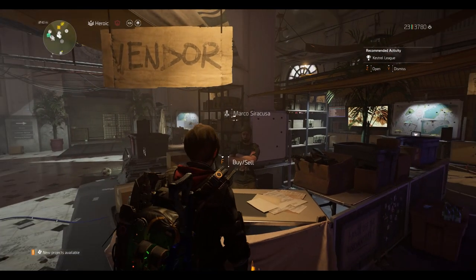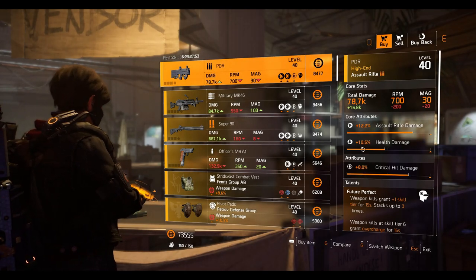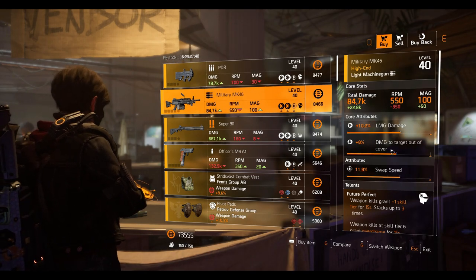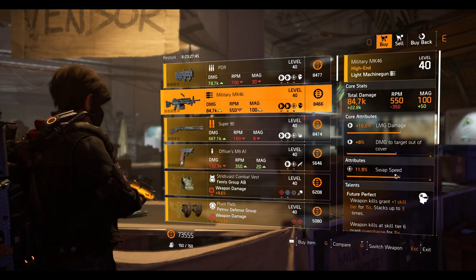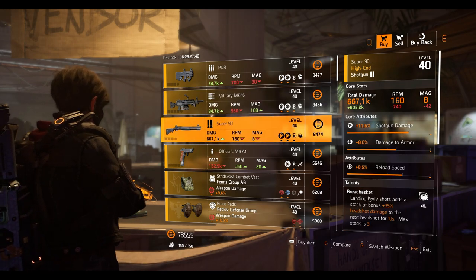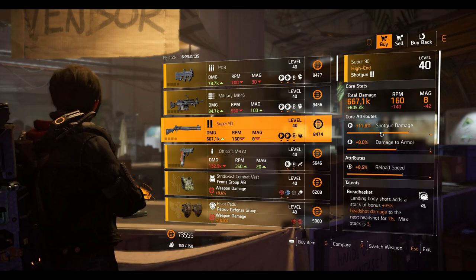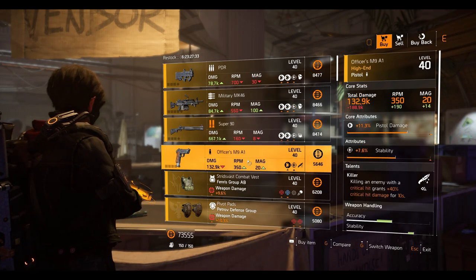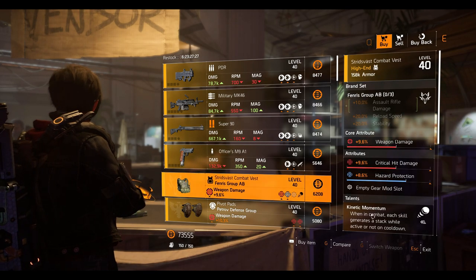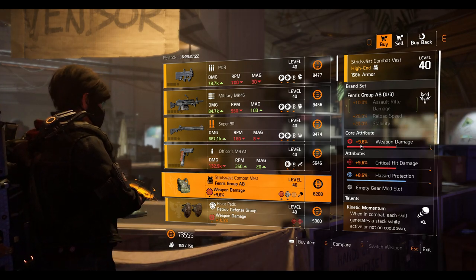Alright guys, we're at the final vendor. We've got the PDR soul rifle with Future Perfect talent — 8% crit damage, 10.5% health damage, and 12.2% soul rifle damage. The Military MK-46 LMG with Future Perfect talent — 11.9% swap speed, 8% damage to target out of cover, and 10.2% LMG damage. The Super 90T shotgun with Bread Basket talent — 8.5% reload speed, 8% damage to armor, and 11.6% shotgun damage. The Officer's M9 A1 pistol with Killer talent — 7.6% stability and 11.3% pistol damage.